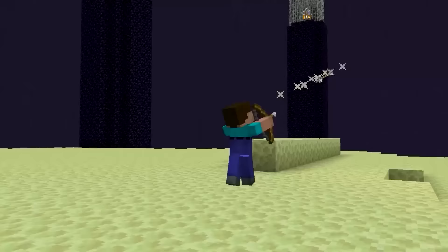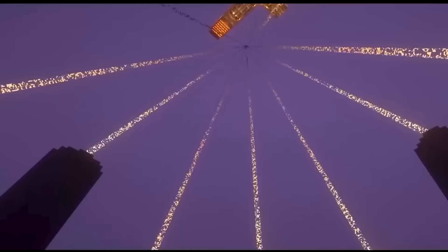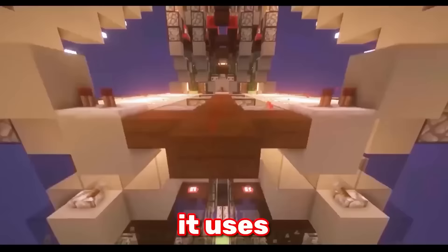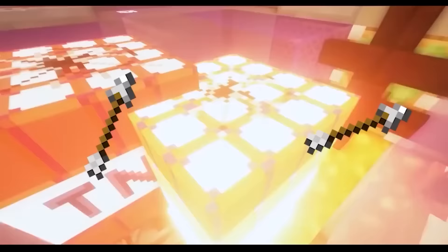There are many ways to kill the Ender Dragon. Noobs use bows and arrows, speedrunners use beds, and redstoners use this monstrosity. You're looking at a cannon that can one-shot literally anything — it uses hundreds of TNT in the same spot to accelerate an arrow to hypersonic speeds.